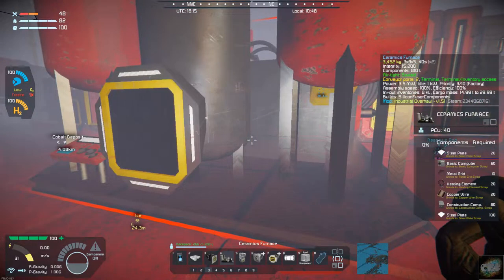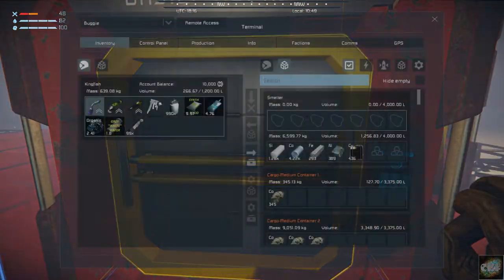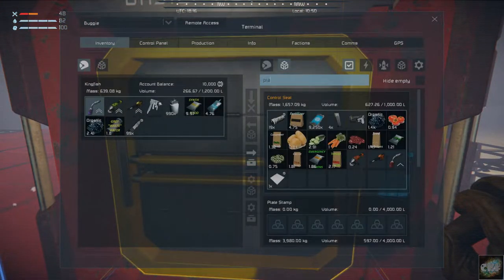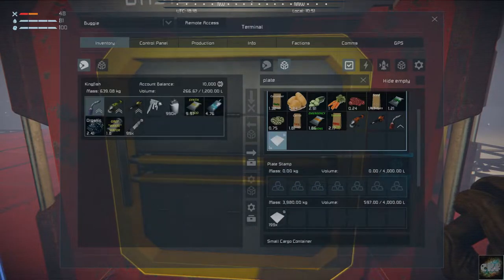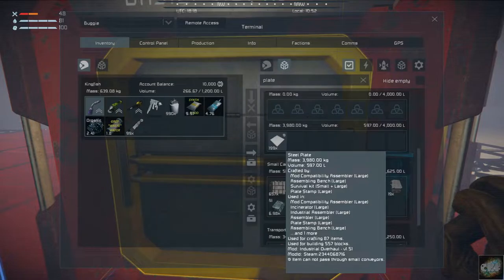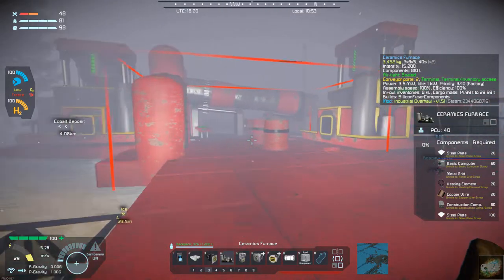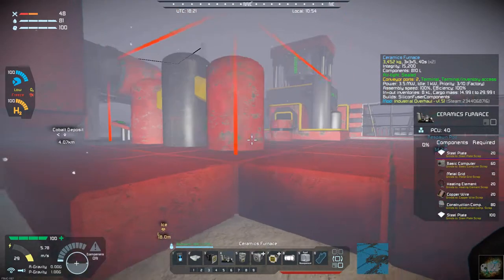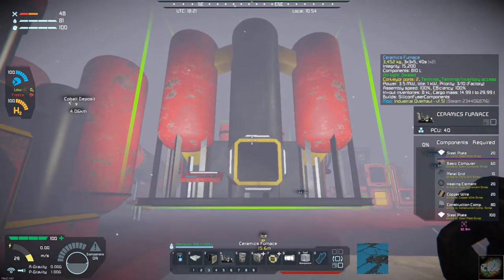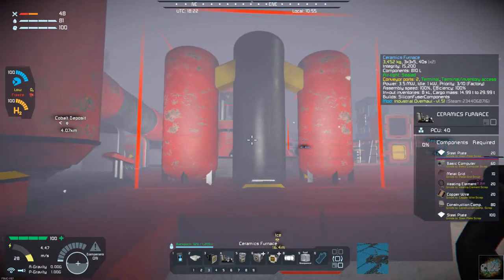Let me grab some steel plate — we can grab 10 or 20 out of there, so we should be able to put this down. Let's see if that will work. It is three wide, so that would have to go right there.